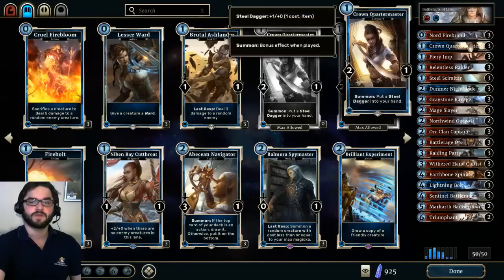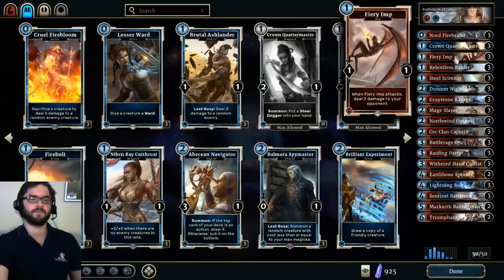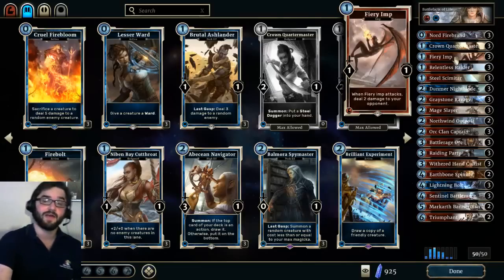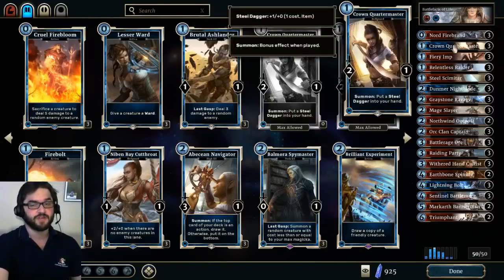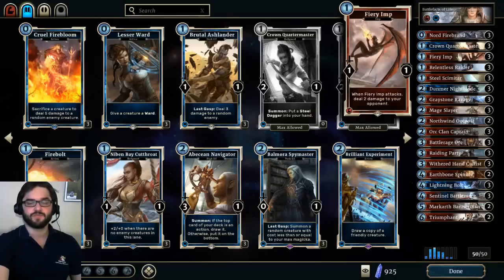As far as equipment cards go, we have Crown Quartermaster — a high-value card, super flexible, great one-drop. I actually think it's more powerful than Fiery Imp. Fiery Imp can get in a lot more damage quicker, though Crown Quartermaster trades better and by putting that Steel Dagger in your hand, gives you the ability to throw it on a haste creature later on. Fiery Imp is a really solid one-drop as far as the amount of damage you can get — one of the highest you can find.